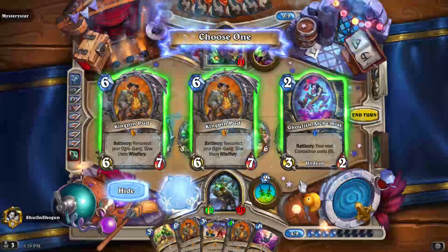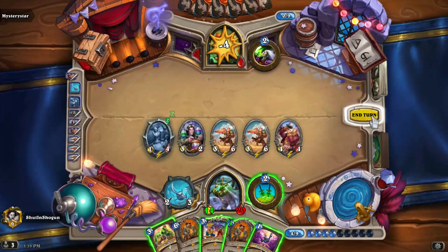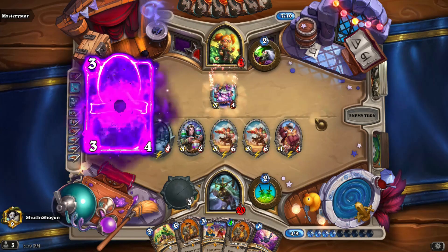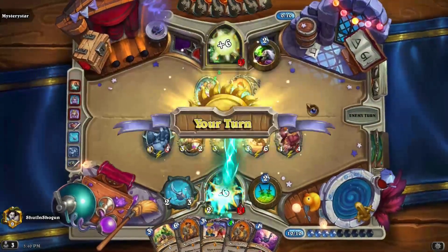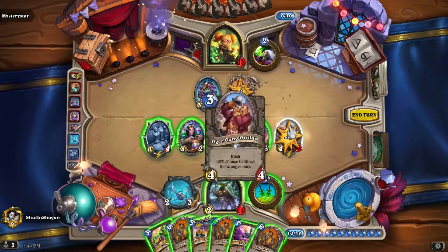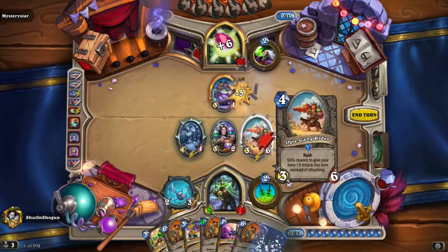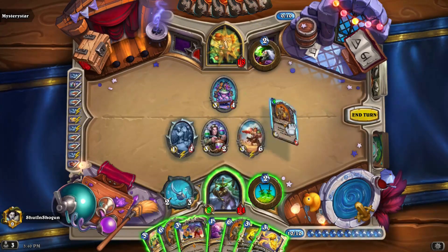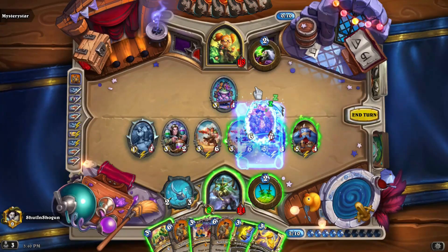We'll get another Pud — that's fine. We're in a good enough spot; I don't think we need to be cute. I wouldn't be surprised if they have some sort of sweeper, but let's make them make that choice. If they don't have it here, they basically just die. We might as well go face with everything. I think we can afford to play one of our Puds, and then we'll go ahead and send it back to our hand with a Breakdance, allowing us to retain the bodies of said Pud.